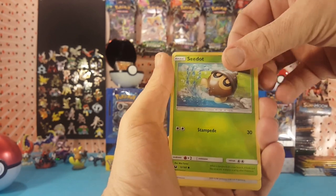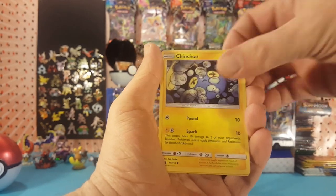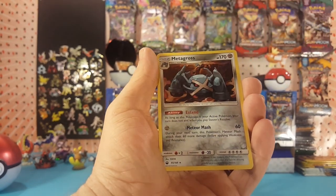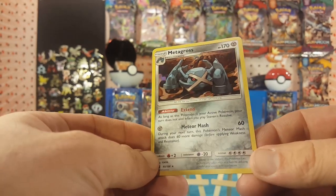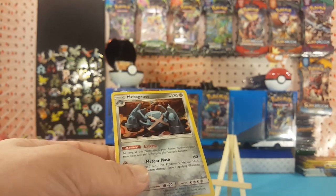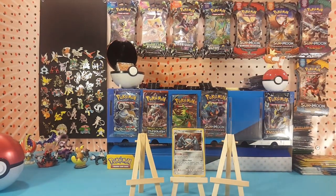Alright, we have Water Energy, Fisherman, Pupitar, Kecleon — I like to put those together — Electrike, Wingull, Spoink, Chinchou. Wingull is the reverse and our rare is a holo Metagross — very nice!